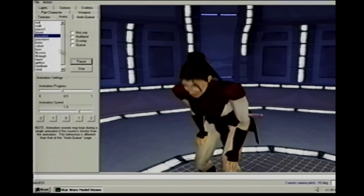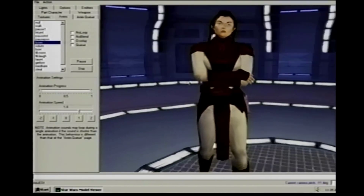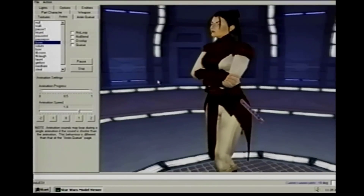And this looks like a really early concept of Bastila, doesn't it? Now, most of these animations they show were in the final game, but there are a few here that I guess never made it in.